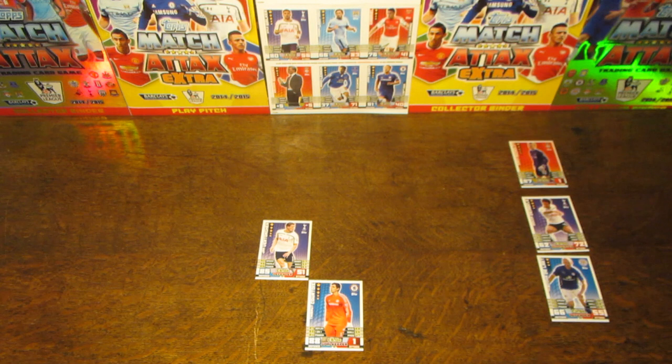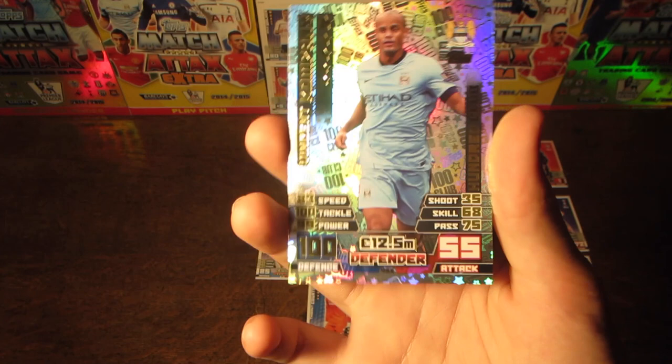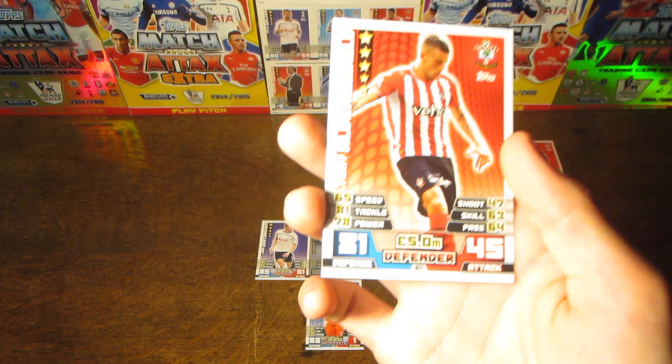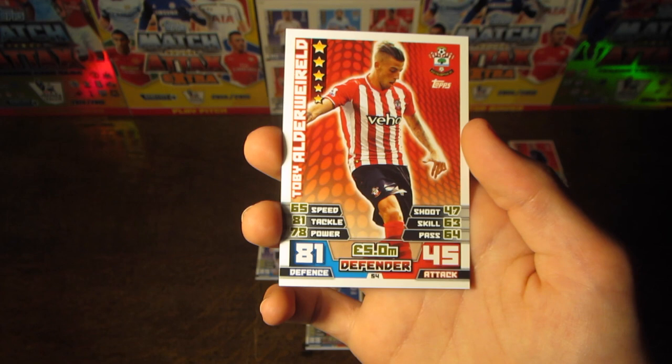We now move on to our highest rated player in the team — our central defender, the 100 Club Vincent Kompany card, with 100 on defence and 12.5 million as his value. He's also got 100 on tackle and 99 on power. Our final defender is Alderweireld, now at Tottenham but who played at Southampton last season, with 81 on defence and 5 million as his value.